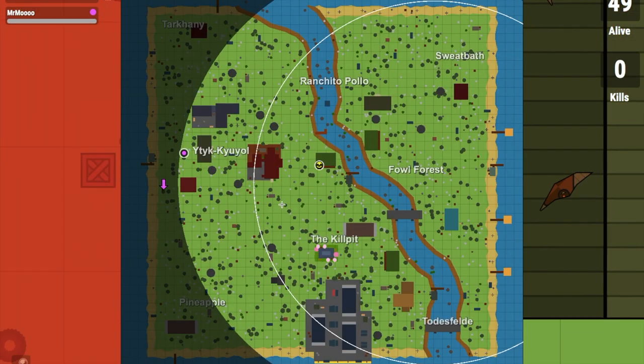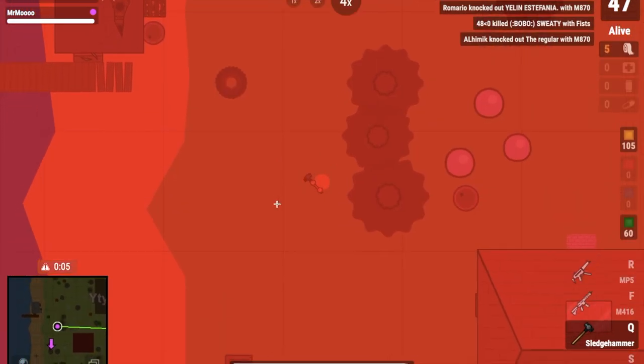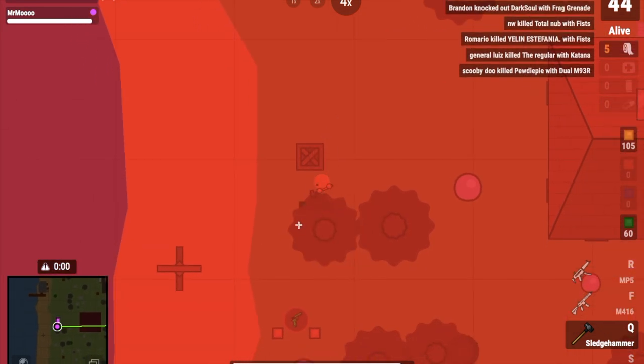All you have to do is find the little black square on the map — that's the eye crate. Unfortunately, it's out of the zone this time, so hopefully we get something good. Nice, I just put a smile on my face.